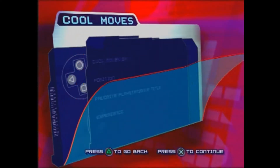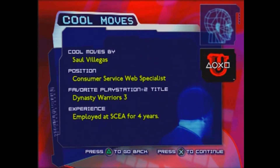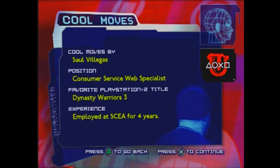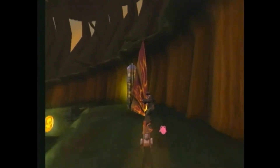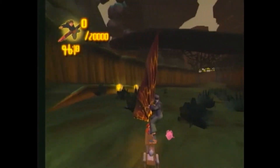Hi, my name is Saul. Today I'm going to show you a cool move for the game Treasure Planet. In this cool move, I'm going to show you a quick way to complete the 'earn twenty thousand trick points' objective. From the beginning of the level, go through the first race gate and locate the trick icon — grab that to start the objective.